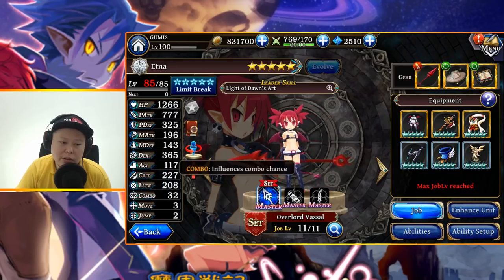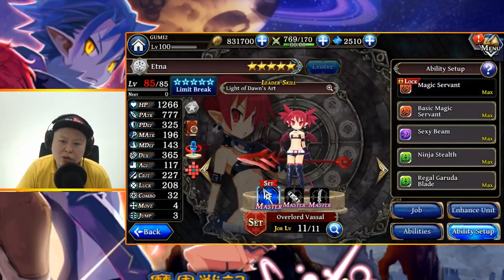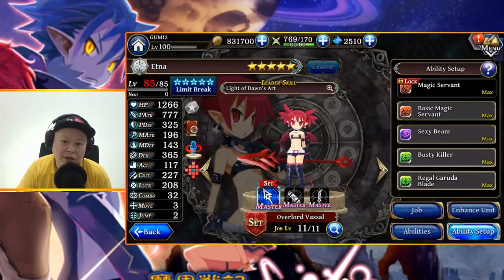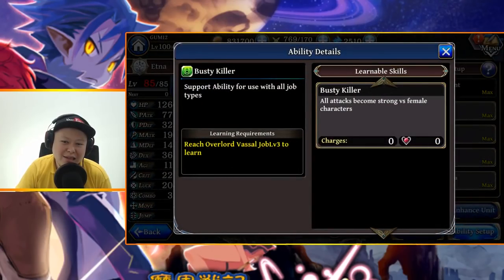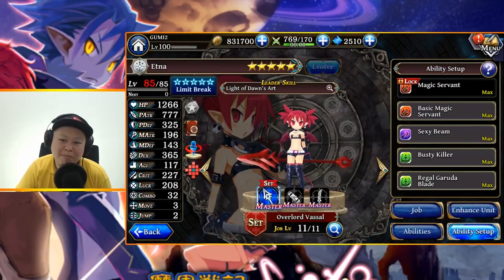Agility is quite low. Move is only three — if you want move four, use Ninja Stealth. My recommendation is: 40 passive Regular Garuda Blade to boost P-attack and evasion but sacrificing agility, and Busty Killer so all attacks become strong versus female characters for extra damage to female characters. With this, her damage is actually super painful. For the reaction skill I recommend Sexy Beam — it will proc all the time when receiving damage and has a chance of inflicting charm.